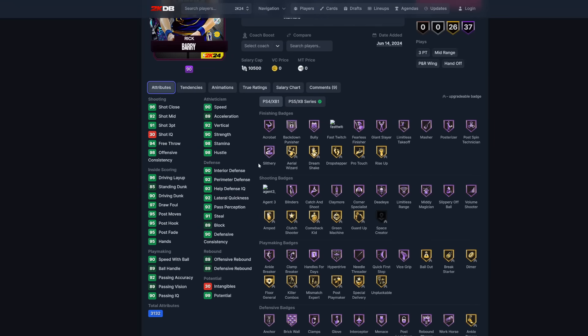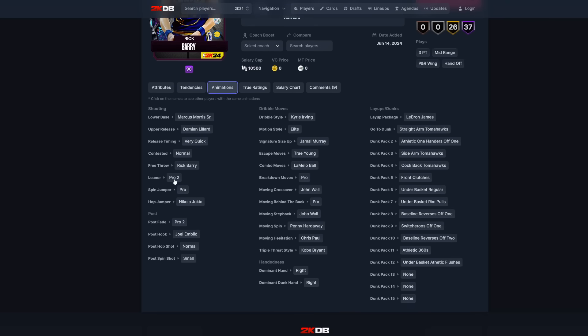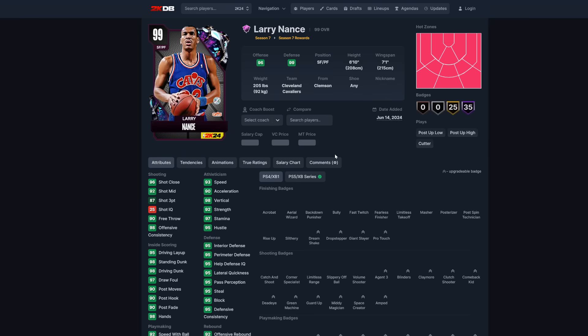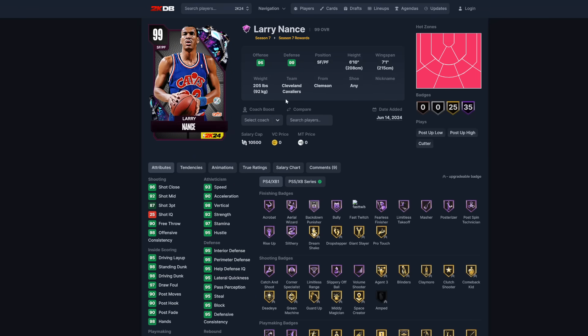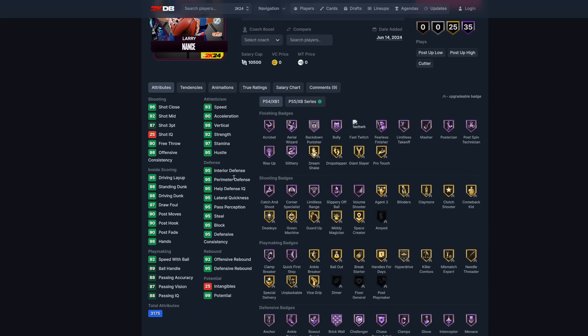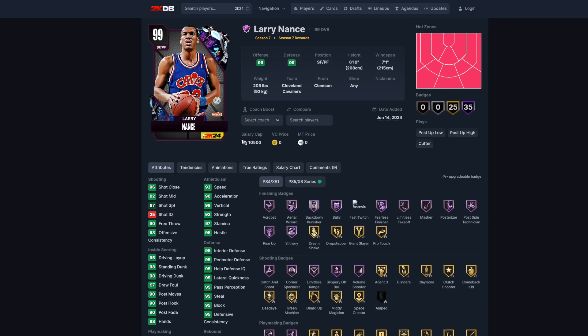Rick Barry's animations include very quick release timing, Kyrie Irving dribble style, Pro 2 leaner, Lillard upper, Marcus lower — you definitely want this card. Larry Nance is a 6'10" power forward/small forward with 93 speed, 87 three-ball, 98 driving dunk — super athletic. Defensively solid with Hall of Fame badges. Michael Jordan dribble style, very quick release timing, Kareem hook — and he's literally free.